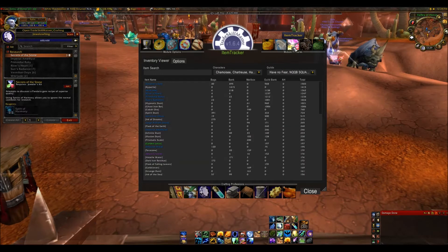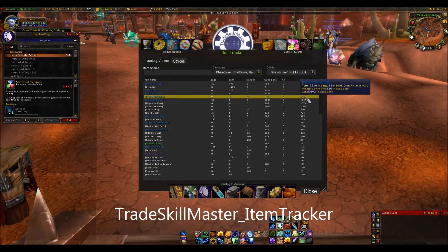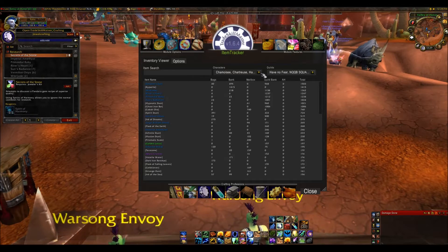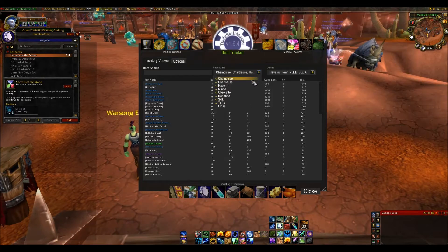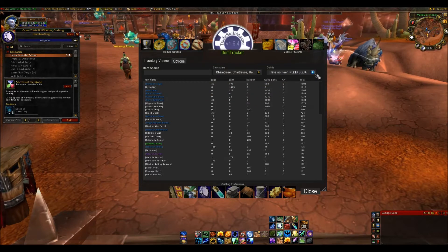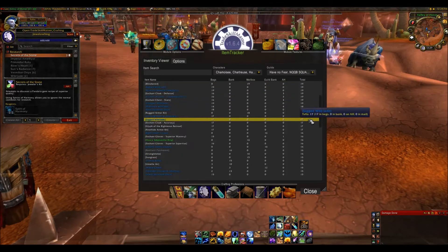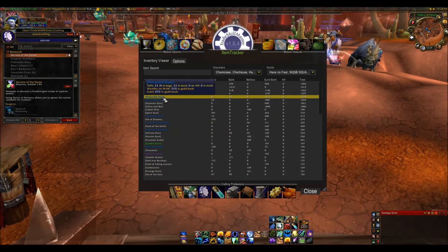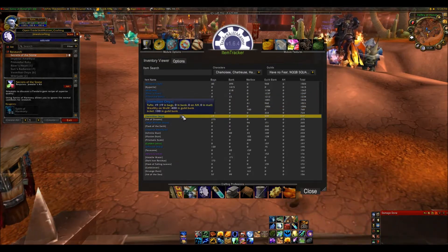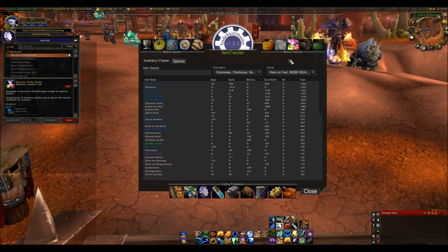The next module is Item Tracker. Item Tracker records all the items you have on your account across all your alts. You can enable and disable different alts and guild banks so it won't record items on some. It shows you overall how much you have of whatever items, and if you hover over an item it tells you where they are on your account — which is great if you can't remember where anything is.